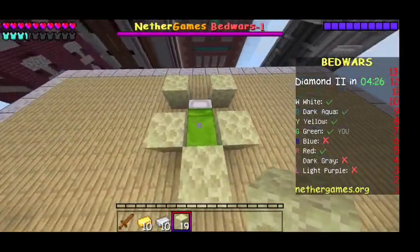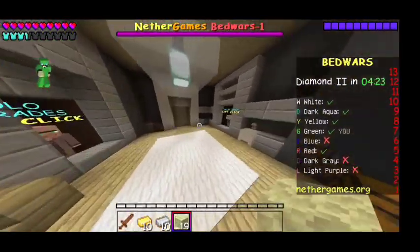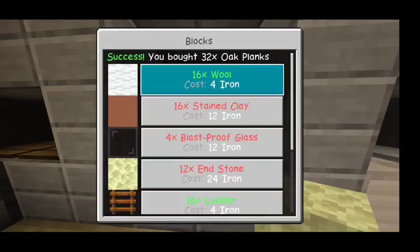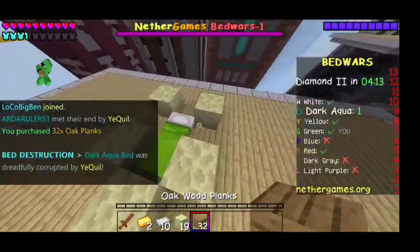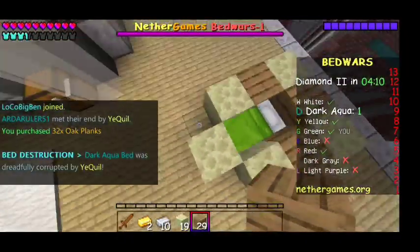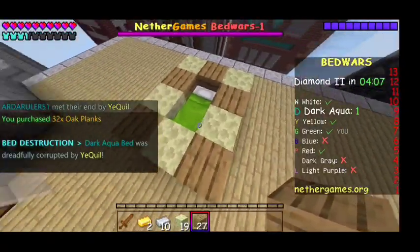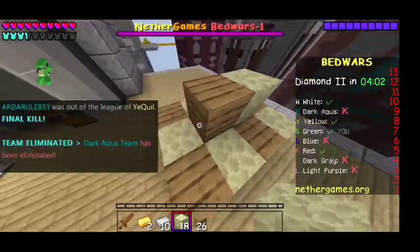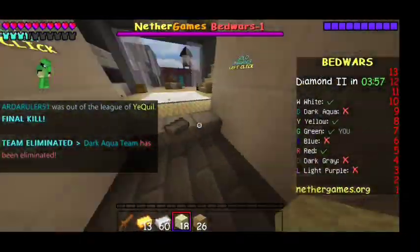We're going to start this off with a little smiley face of end stone. Then what we're going to do here is get some wood, get a stack of 34, then cover in these other little corners. Then you're going to cover that part and this part — basically it's a mix match of everything.